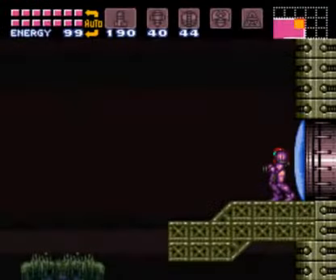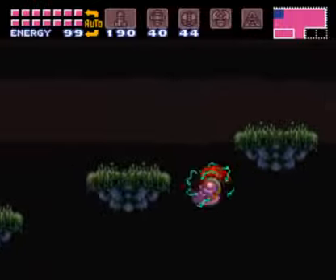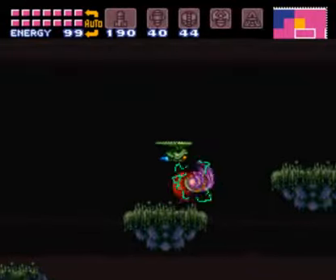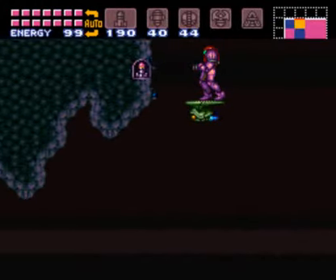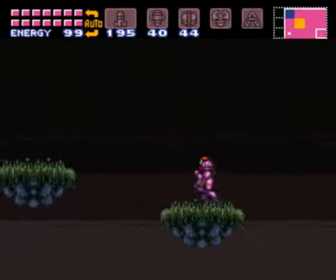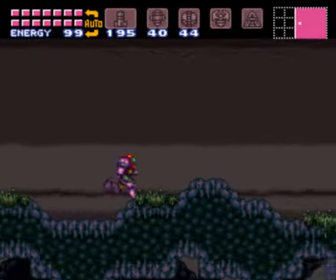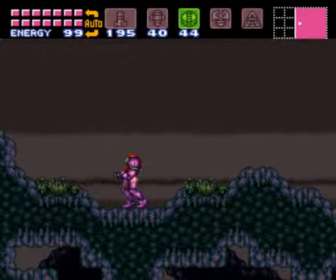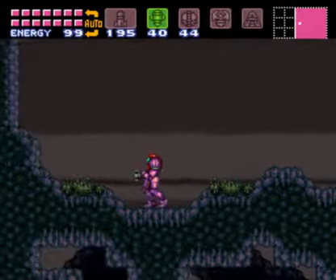I've got a blue area there, I've got a blue area there. Great, so that's what that hover platform is for. I've got something in the top of the corner. The X-ray says there's an item below me — super missile. I've got those.